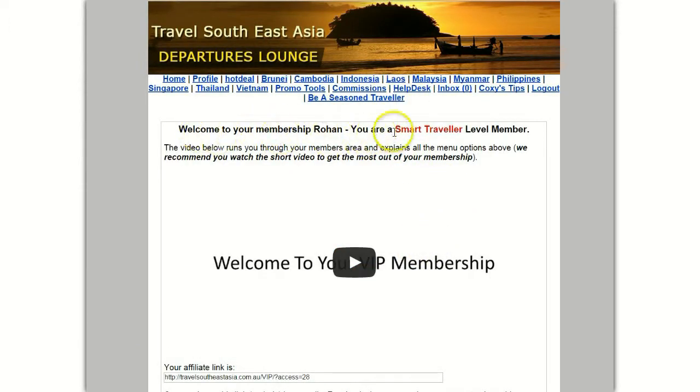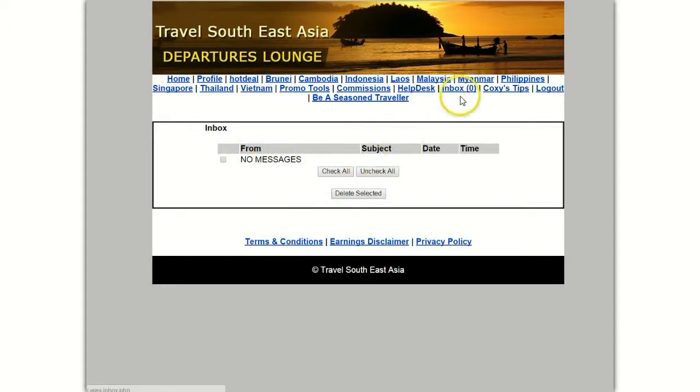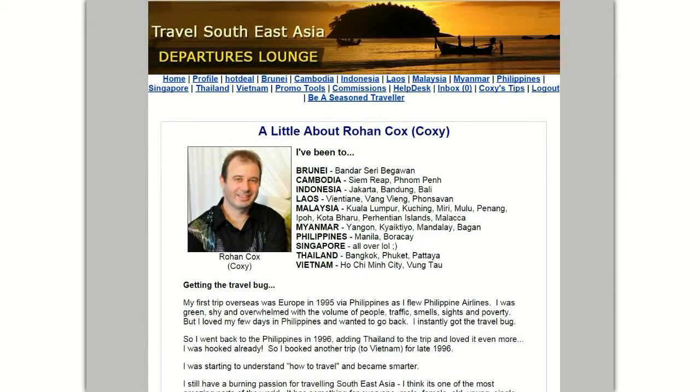I'm back and as you see, I have logged in as a Smart Traveler now. The menu has changed a bit — the first ones are the same. Help desk now — instead of just the support link taking you to the Facebook page, this one you can actually do a support ticket. It's an in-membership support system, so you get a lot more support from me — personal questions, cultural, religious questions, whatever you have. There's also an Inbox where you'll get all your replies. And Coxie's Tips — these are my tips, how I travel, my experiences, my recommendations and how I would suggest you travel as well.